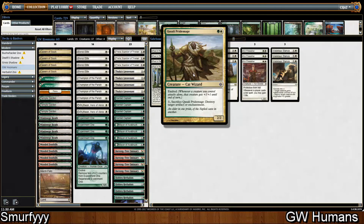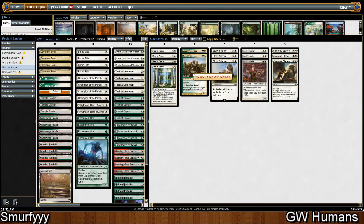Two Qasali Pridemage just as a generic card to beat Artifacts and Enchantments. I did originally have Disenchant but if we're playing White you surely just want Pridemage over it — there are reasons Disenchant is better, but I think overall Qasali Pridemage is just better for us. Three Stony Silence for pesky Artifacts, three Kor Firewalker for Burn decks, and three Valorous Stance.